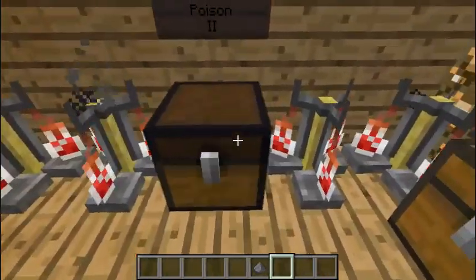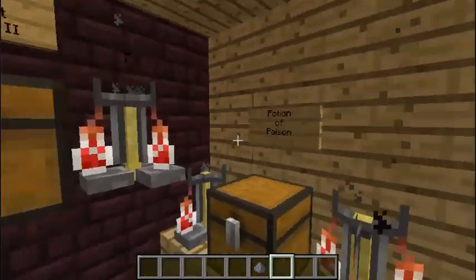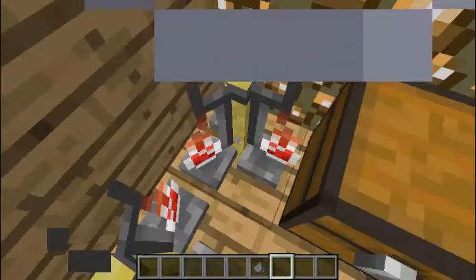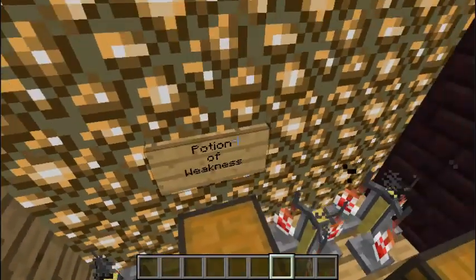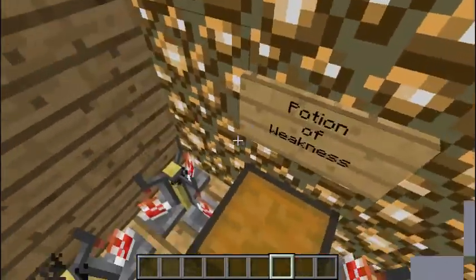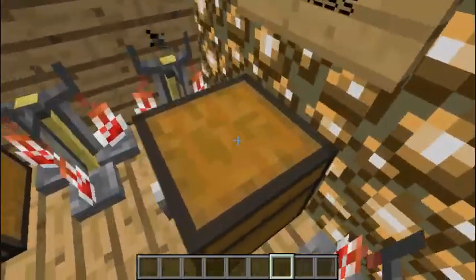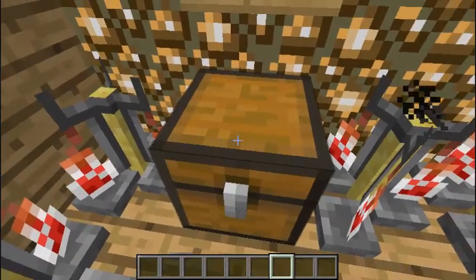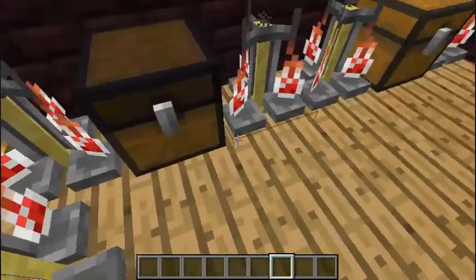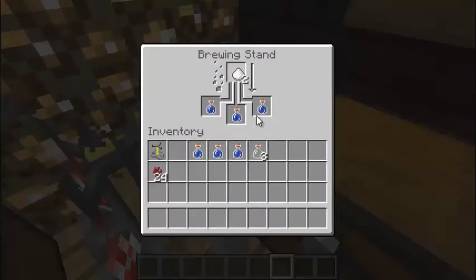Potion of Weakness is done brewing — it gives weakness for 1 minute 30 seconds, which will get to 3 minutes with redstone. And you can actually turn this into Slowness and Instant Damage 2. So out of the evil potions — Potion of Poison, Instant Damage, and Potion of Harming can only be upgraded with glowstone. It's done — 3 minutes. Moving on to Potion of Slowness. Potion of Slowness is made by first brewing a Potion of Swiftness, which you need a cobblestone for, and then just throw that in there.